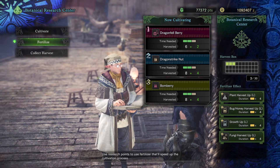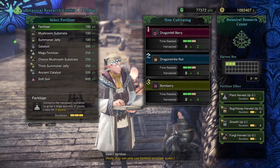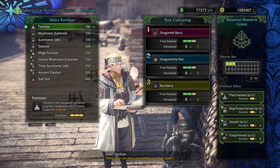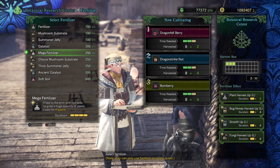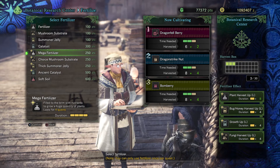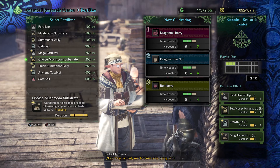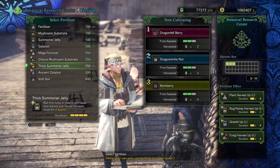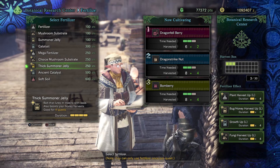Now, in order to use the Research Center effectively, we can also use fertilizers. These are the early ones that you unlock. The further you progress and the more critical bounties you do, the more you will unlock. You can see those are the strongest fertilizers. We have the mega fertilizer for plants and seeds, the choice mushroom substrate for mushrooms, and the thick salmoner jelly for the net bait, honey, and of course all the insects.